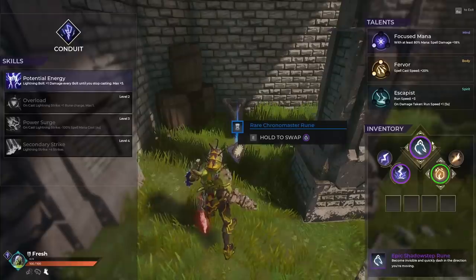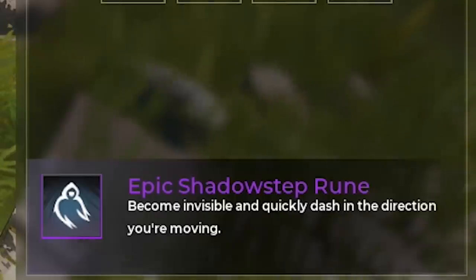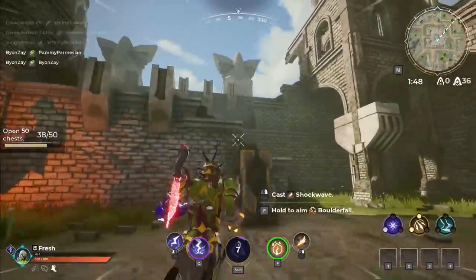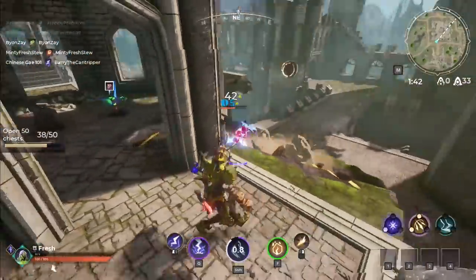By the way, the runes — the epic shadow step rune: become invisible and quickly dash in the direction you're moving. Not gonna lie, I haven't actually used this one yet. I see how it works — oh wait, there's actually someone here. I see you, boy. What you doing, champ?